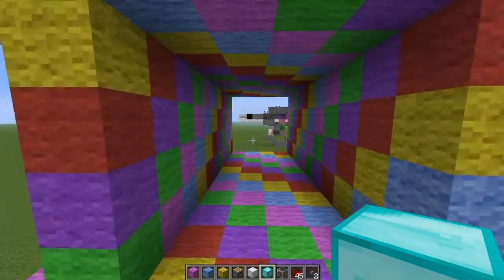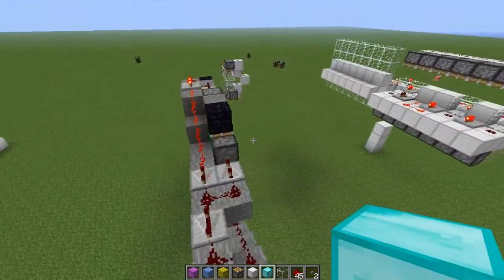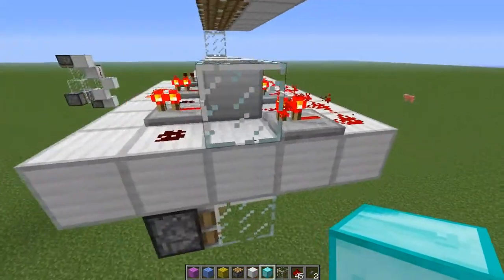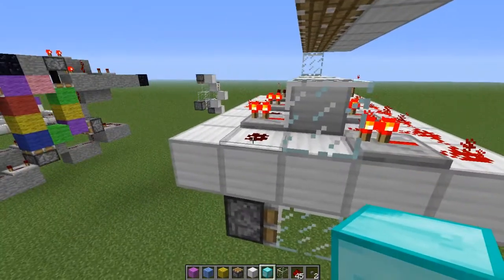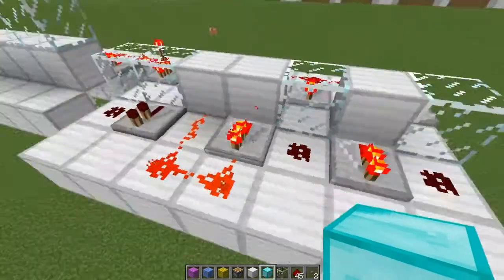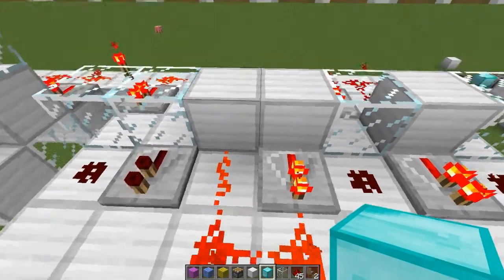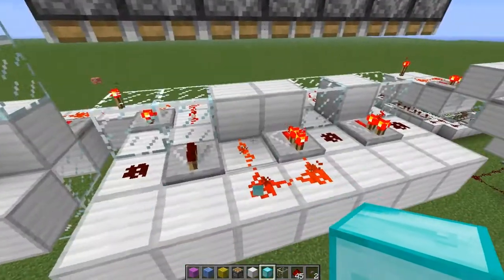Now this other stuff - this is what I'm going to call the reading head of the clock, because you can program what the clock displays and this reads the program. You have a redstone signal coming in and then something to pick up the redstone signal, but if there's a glass block, no signal is transmitted. If there's an iron block, a diamond block, or a gold block as I've used up there, a signal goes across.